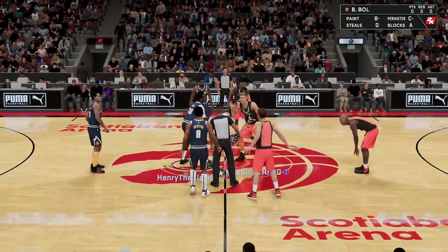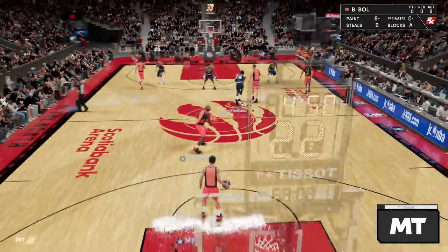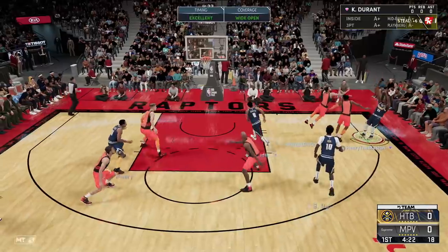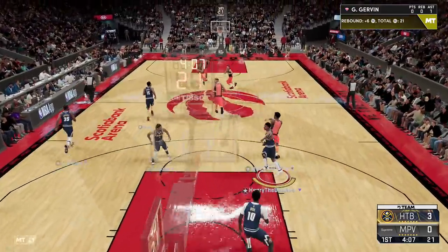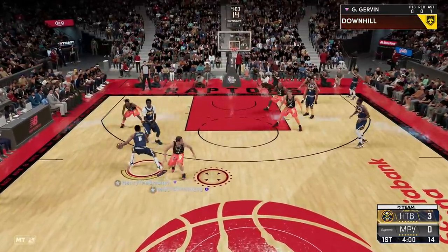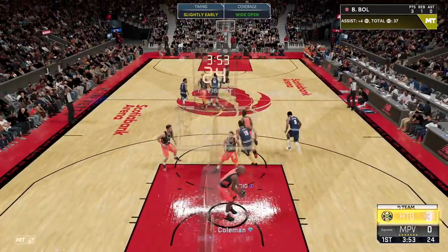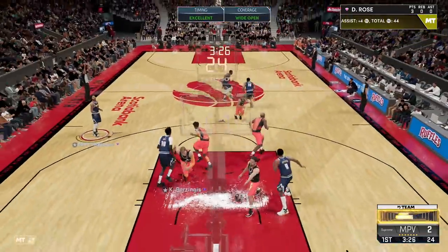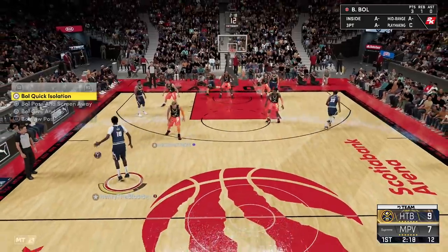Part two — Porzingis is our matchup now. One thing I wanted to mention: Bol Bol still has Porzingis's jumper, so this will be interesting. Good defense there by Derrick Rose. Got a snatch back — Durant's open in the corner, gotta feed the snipers. Rose trying to curry-slide his way into an open three but it's not working. Now it is time for Mr. Bol Bol — if we can get this man open, hit that screen, thank you. Wide open dimer — bang! Let's go!